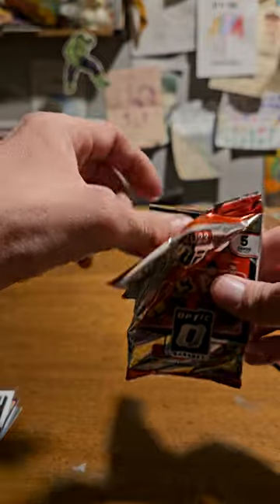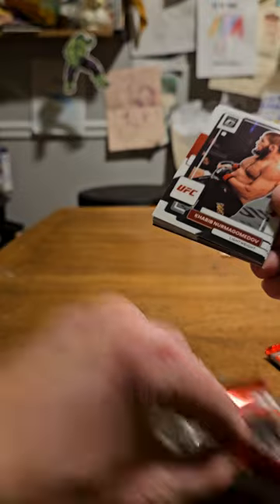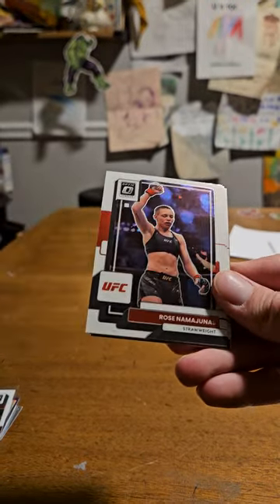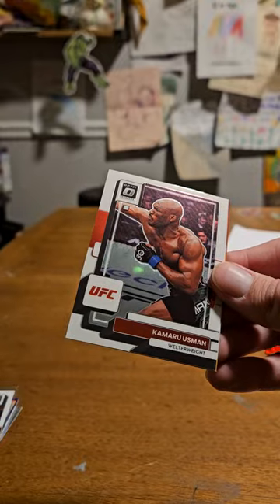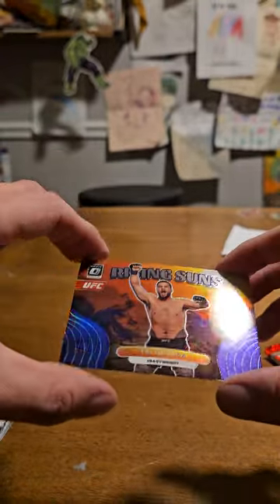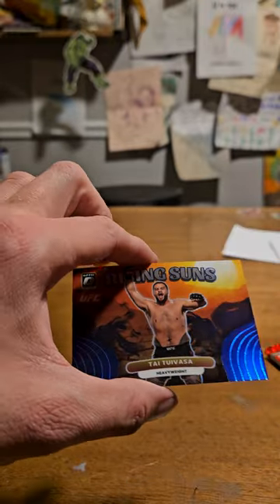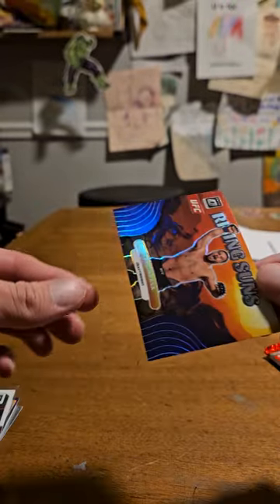Something's in this pack - it's probably an insert, it's a different color than what I've been seeing. We got Khabib, Rosana Nunez, Magomed Ankalaev, Kamaru Usman, and Taitui Vasa on the Rising Suns - that's what I saw. This must be just the base variant. Not really a fan of weird random inserts like that.